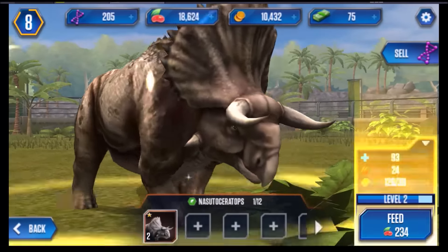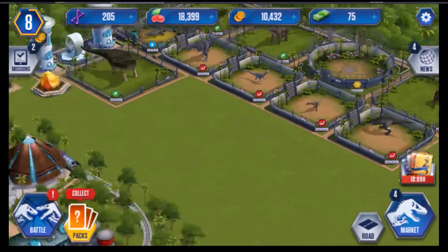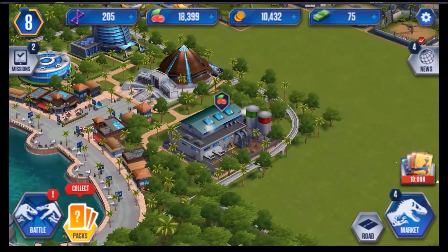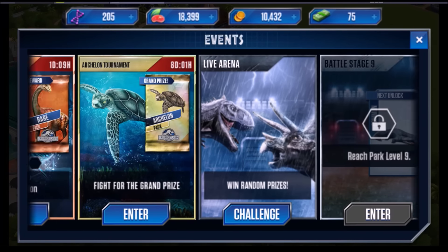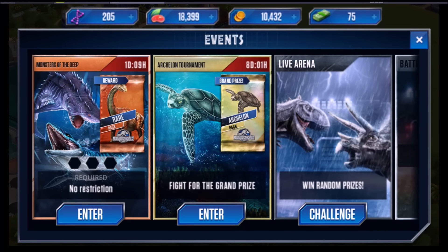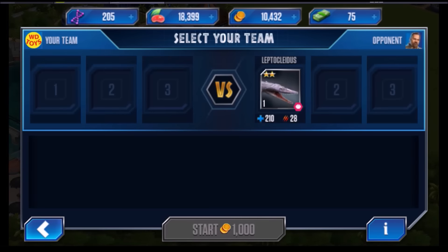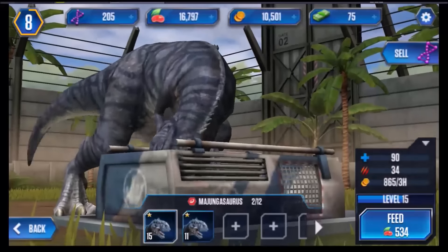This is how that guy eats too — nothing special about it. Here's my park so far. Any more battles to do right now? Let's see what's available. I gotta reach park level 9. Can't even do this one — I don't have any creatures that could fight against him. It says no restriction but it's not allowing me to pick anything. So let's go back to the Majungasaurus.